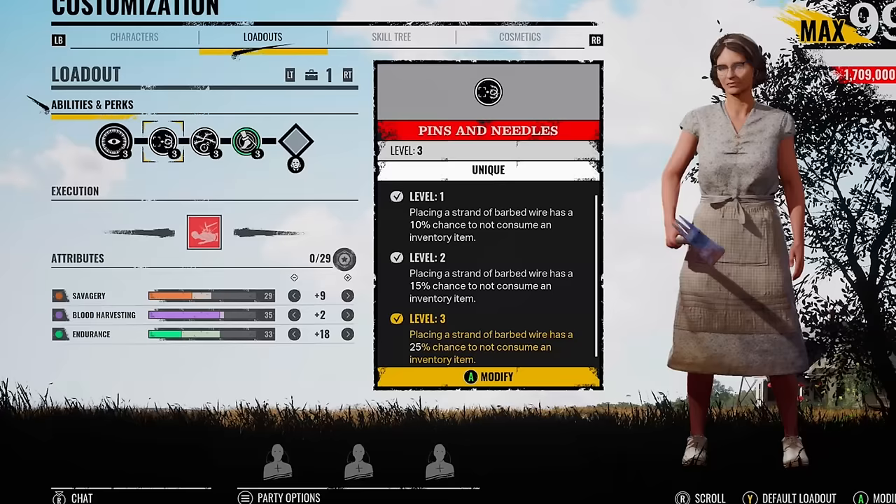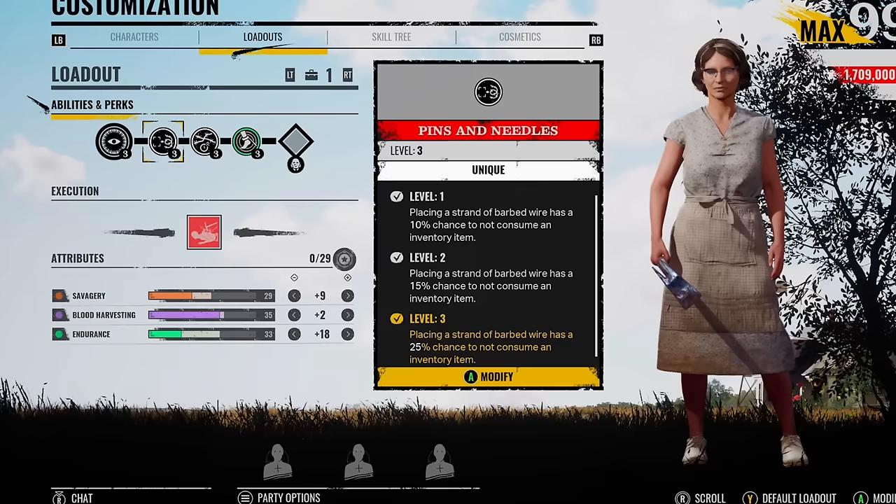I'm always going to be truthful and tell you the good and bad about perks. The other perk we pair with this is Wait a Second. I think this is probably one of the best trap perks you can put on Nancy.